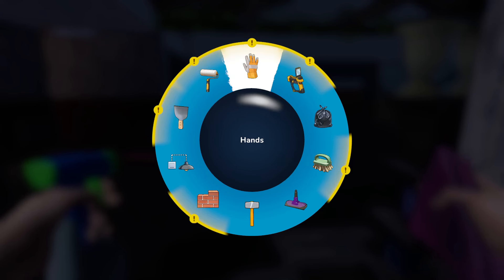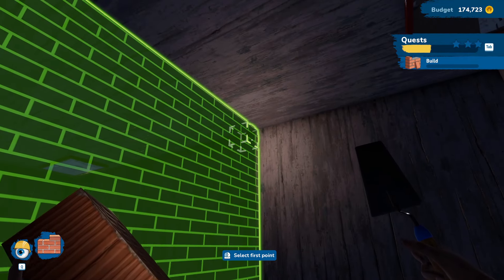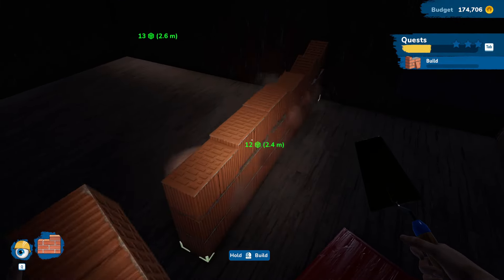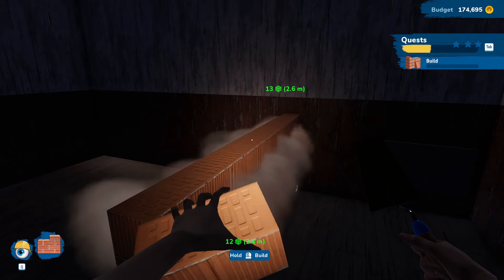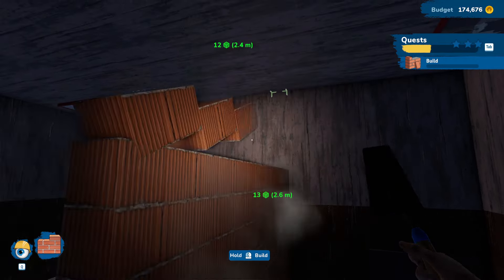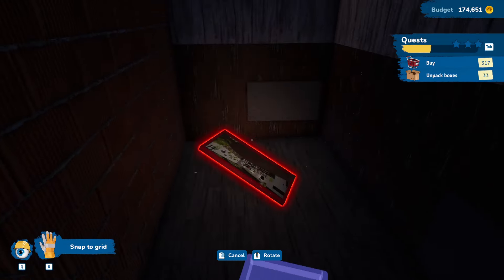We are going to build some walls, so we can start with that. It's kind of hard to tell what I'm doing here. Oh yeah, we have a flashlight — that helps a little bit. Let's start here; this is going to come all the way to here. Let's get that built up. Looking pretty good. One more right there. Perfect.